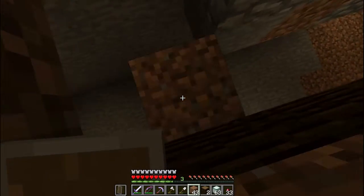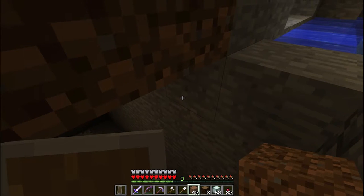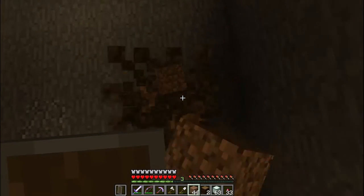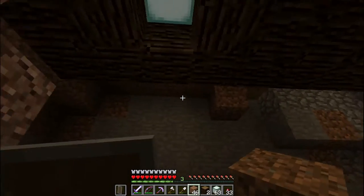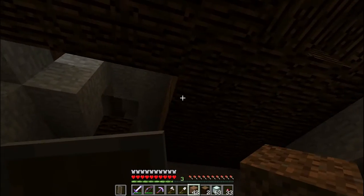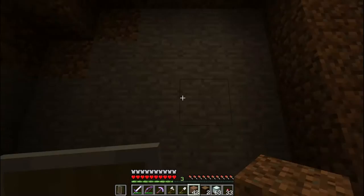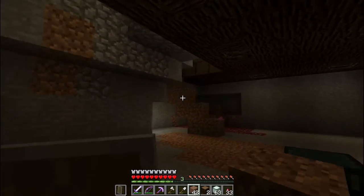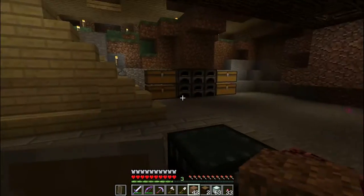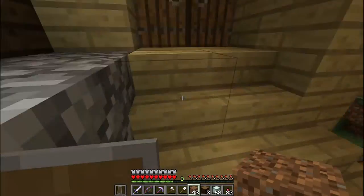Everything from here over is going to be the hot tub area, and everything on this side is fair game to be opened into some sort of room. It'd be kind of cool to have a wraparound room where I can go right around the hot tub and maybe put something right underneath it. I do finally have a decent staircase where I can just go up and down.